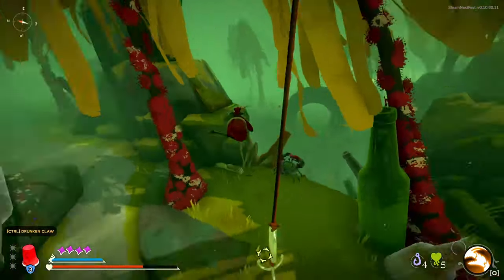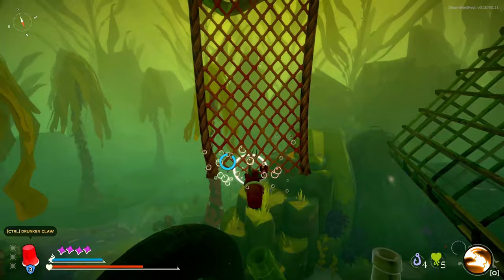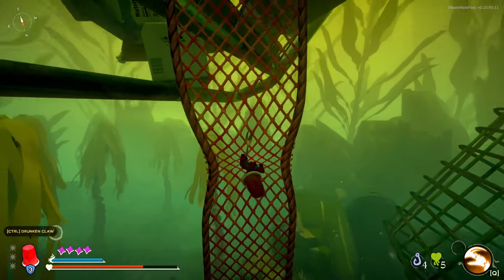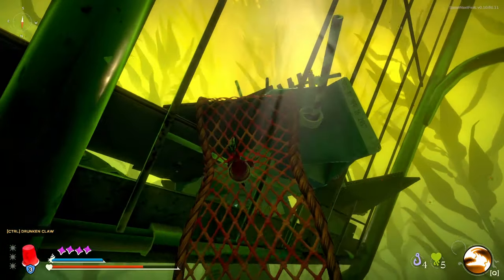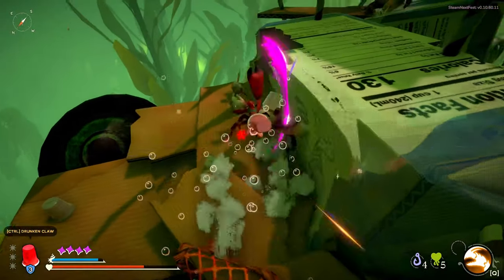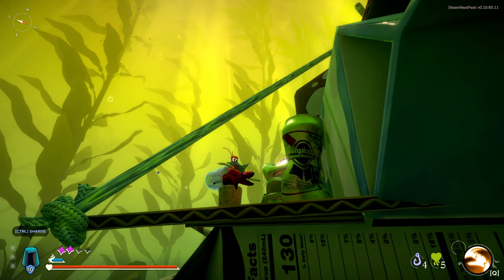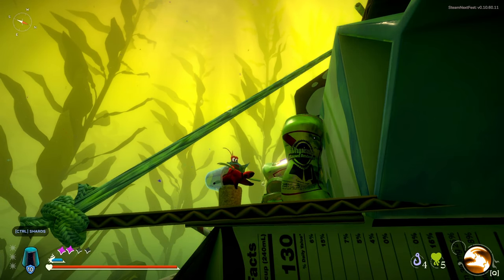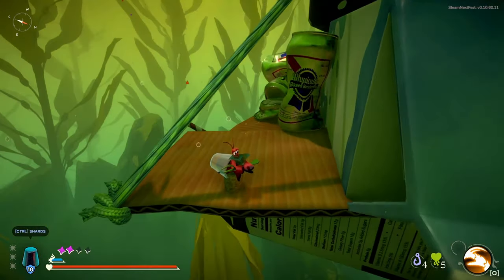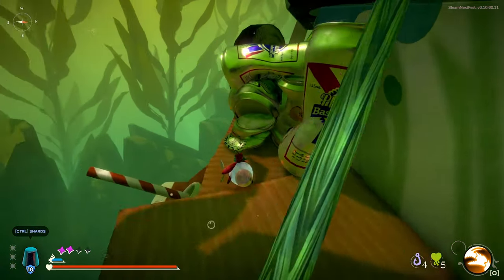Another Crab's Treasure can be played with controller or mouse and keyboard. I played through with mouse and keyboard, and movements and abilities felt intuitive. Grappling from hooks, climbing nets, and dodging attacks — it all felt natural and responsive. Unfortunately, I'm not able to talk about controller gameplay, as my controller had issues connecting with the game. That said, these issues could have been something on my end, so I'd be willing to give it another try in the future.